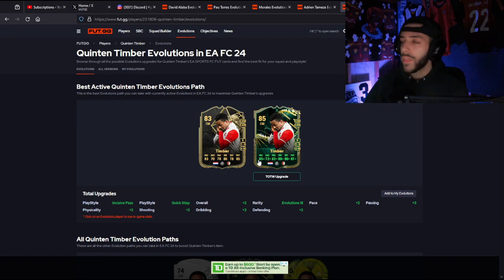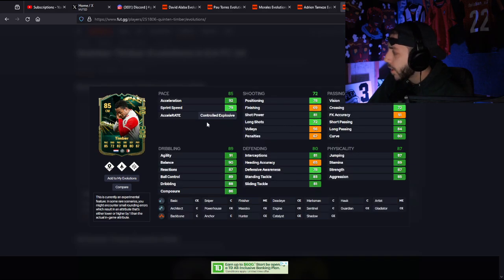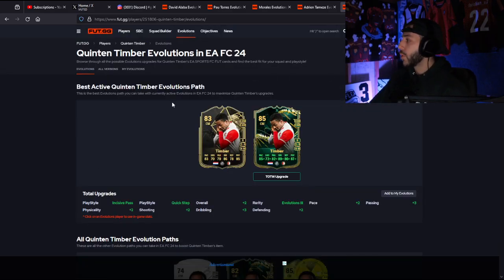We do have a couple that I think are pretty good. Alaba looks like a solid solid — he's going to go up in price. Alaba in-form, 86 rated, he'll probably go up to 88. Team of the Week upgraded with 82 pace, 3-star, 4-star, 88 defending, 85 dribbling. This guy looks like a super nuts card, and he plays left back — you could move him in-game to center back.